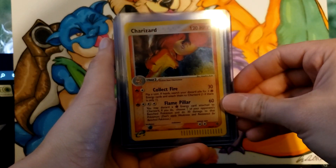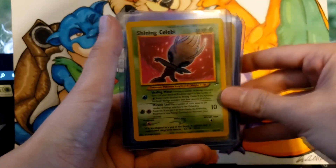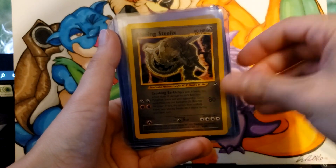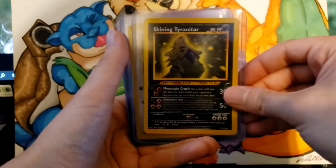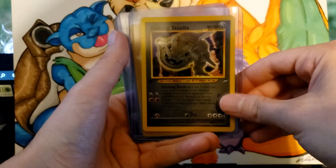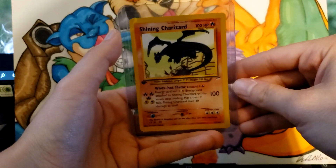We also have a Celebi EX, a Charizard Secret Rare holo, Rocket's Scizor EX, Rocket's Mewtwo EX, a Shining Celebi, Shining Charizard, Shining Kabutops, Shining Raichu, Shining Steelix, First Edition Shining Gyarados, Shining Magikarp, Shining Tyranitar — which was First Edition as well — First Edition Shining Steelix, First Edition Shining Kabutops, First Edition Shining Celebi, and First Edition Shining Charizard.